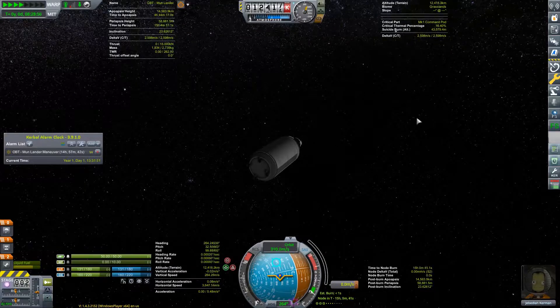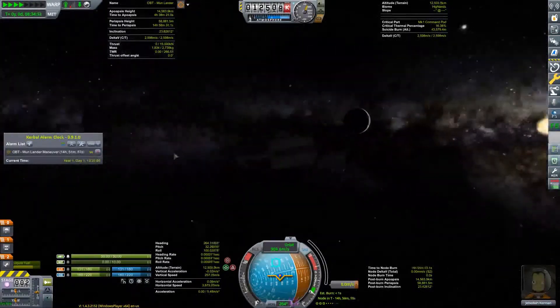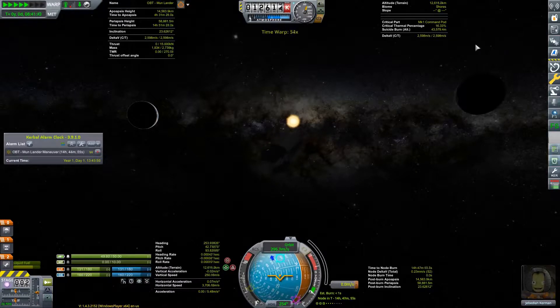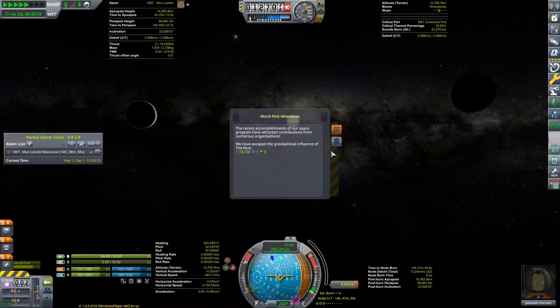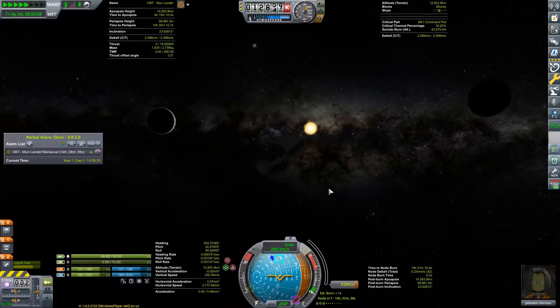That is our very first successful flyby of the moon. Once we get to that node we'll have to get Jeb to do another EVA and collect some more data around Kerbin. Now back to our trivia, brought to us by Wikipedia.